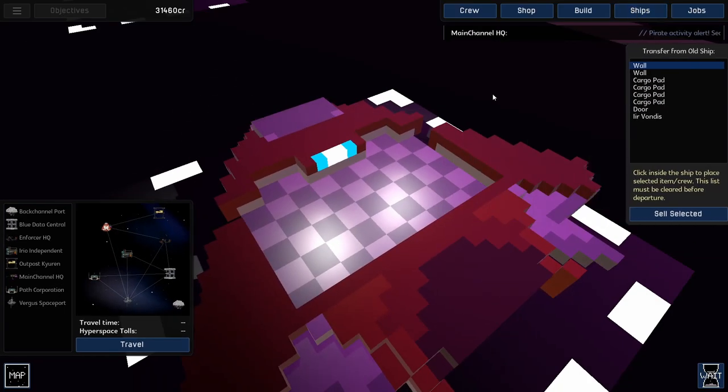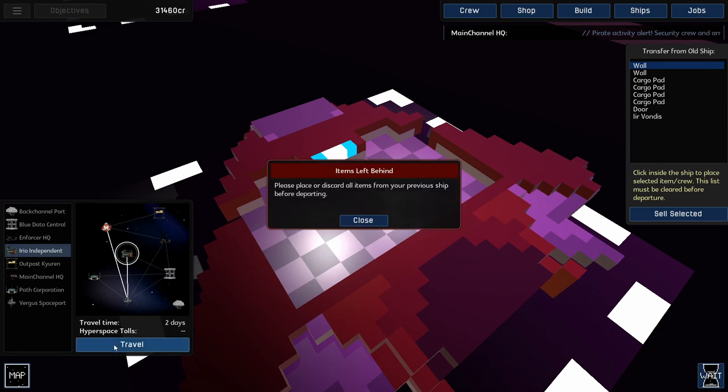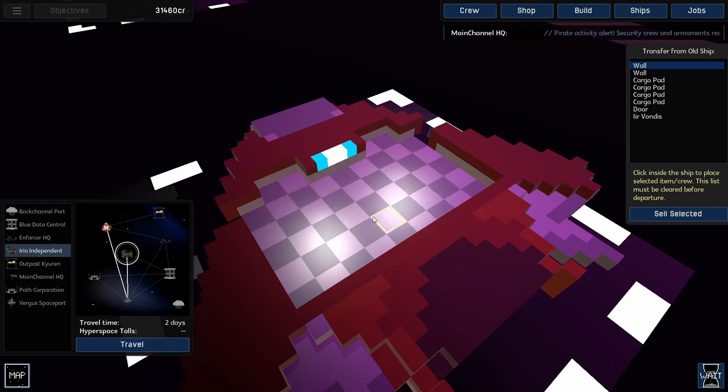As you can see, even if I close the ship tab, the transfer list remains visible, and if I try to leave, it'll show me a message explaining why I can't.